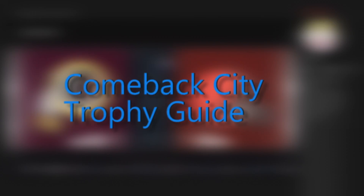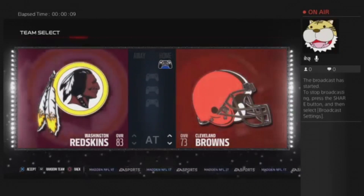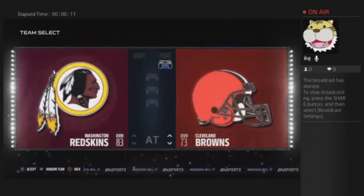Hey everybody, it's Alex here from No Skill Required, and I've got a trophy guide for you today called Comeback City. It's in Madden 17. You have to come back from a 17 point deficit at halftime.